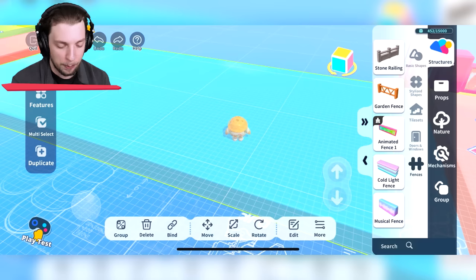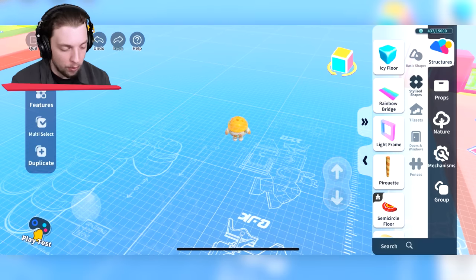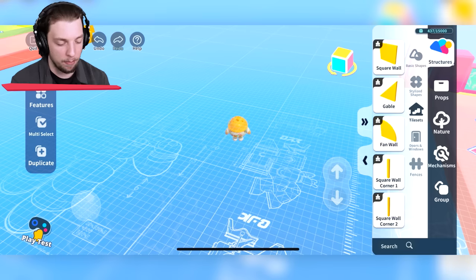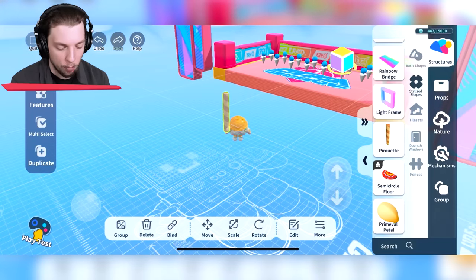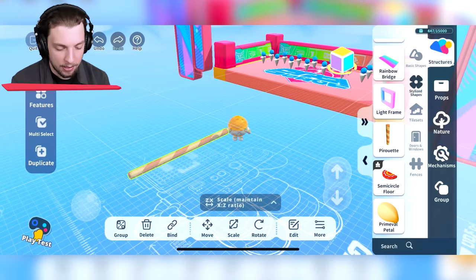Let's delete this platform — we won't be needing that in a tightrope. Then we're going to go through the different props and shapes that we have over here, and I need to find the perfect thing for a tightrope. A pirouette might be quite good. Let's drag that out here. It's looking a bit small, but luckily we can rotate and then scale it.